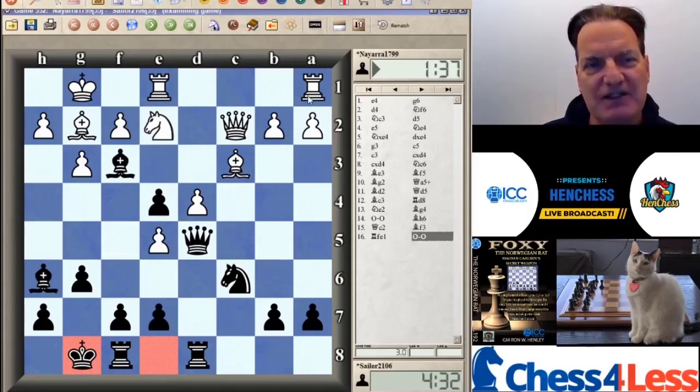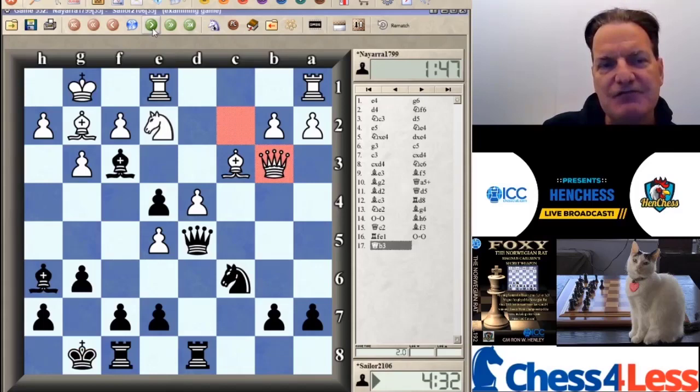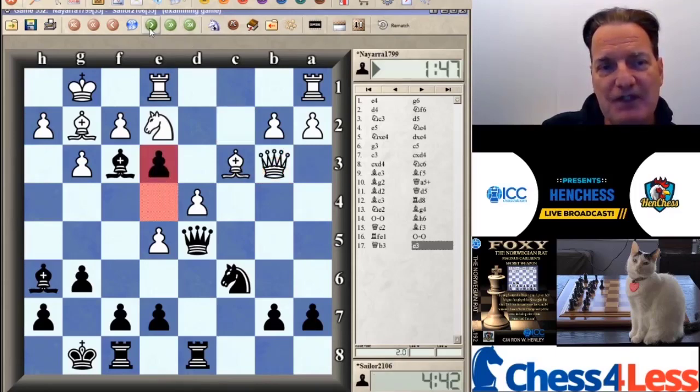White plays Queen to B3, challenging queens and contemplating possibly taking the pawn on B7, although there might be tactical tricks associated with that. In the game, Sailor played E3 — the point being that on Queen takes Queen, he can throw in Pawn takes Pawn check first if he wants, and he guarantees that white will be left with a backward pawn on the open D file. A small edge, to be sure.